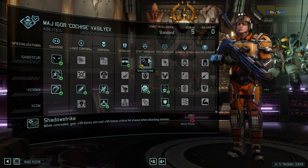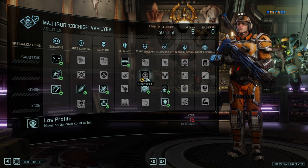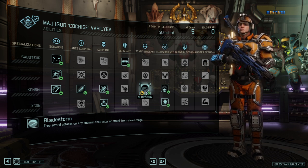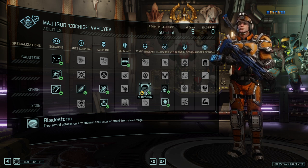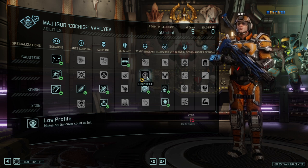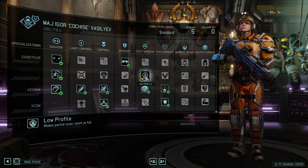Shadow Strike goes back to dealing much damage once — or with concealment, even twice — per mission. I was never a big fan of that, so I wouldn't rate it super high. Profile on the other hand is great, but Bladestorm is even better. The amount of counterplay you get with Bladestorm by just positioning yourself next to someone with a 100% chance to hit them is just incredibly good. I would definitely go for Bladestorm — it's a super strong ability. If you're not going down the Blademaster route, I would probably go for Low Profile.